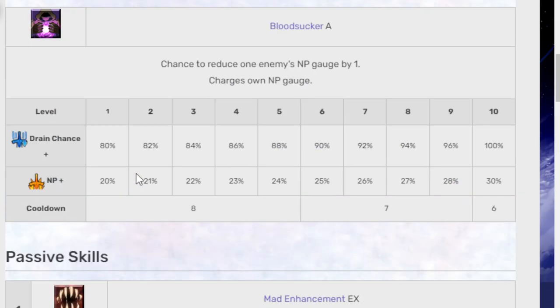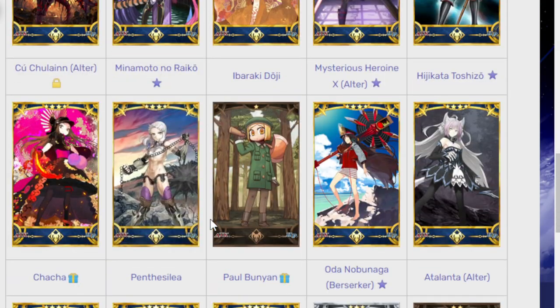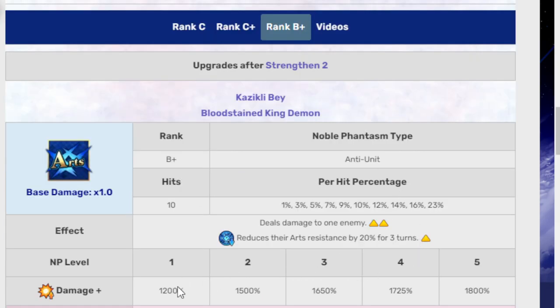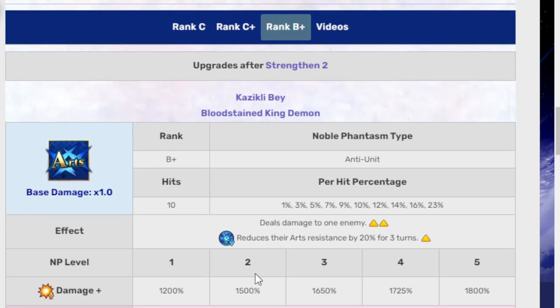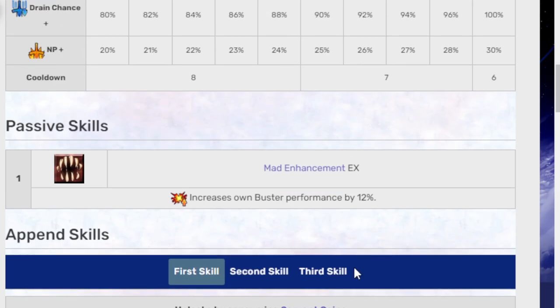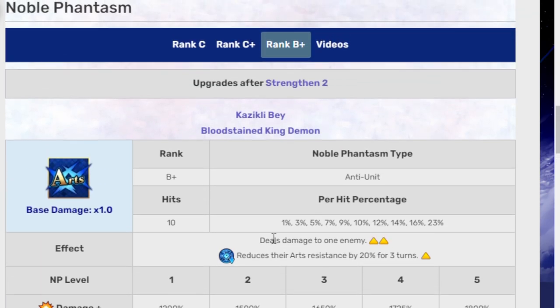Galatea has 900% NP damage which is respectable, but 900% is just lower than 1,200%. You'd need a second NP copy to rank with Vlad, and then he still outpaces her. She has 9 hits versus his 10, and she reduces NP gauge by 1 but doesn't have the Arts resistance down on her NP. It's unfortunate for Galatea — it's not me trying to make fans feel bad, I just don't understand why they released Vlad right after Galatea. Vlad's buff is very good, and he's always available on the standard 5-star banner, which is nice.